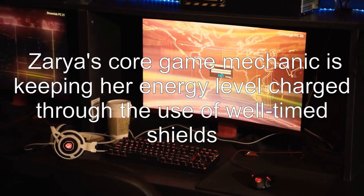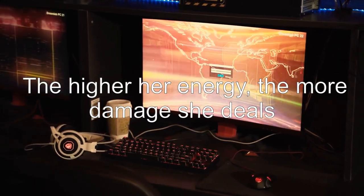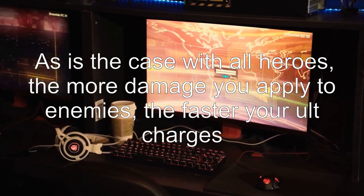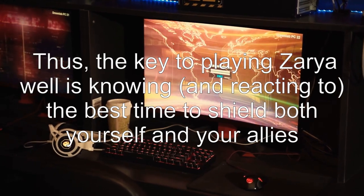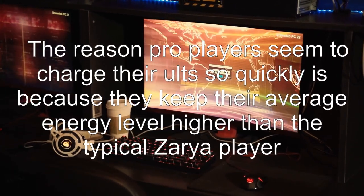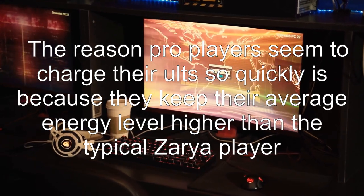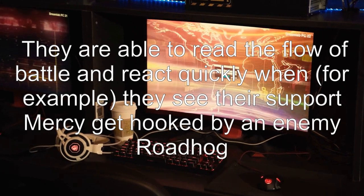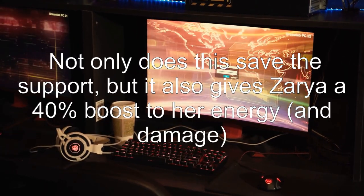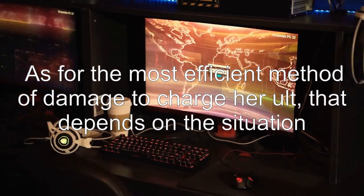Answer 2: Zarya's core game mechanic is keeping her energy level charged through the use of well-timed shields. The higher her energy, the more damage she deals, and as is the case with all heroes, the more damage you apply to enemies, the faster your ult charges. Thus, the key to playing Zarya well is knowing and reacting to the best time to shield both yourself and your allies. The reason pro players seem to charge their ults so quickly is because they keep their average energy level higher than the typical Zarya player. They are able to read the flow of battle and react quickly — for example, when they see their support Mercy get hooked by an enemy Roadhog. Not only does this save the support, but it also gives Zarya a 40% boost to her energy.